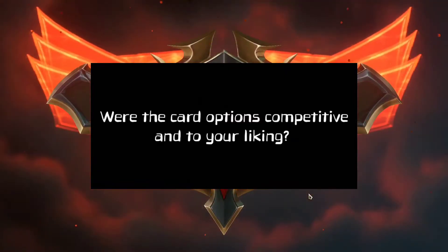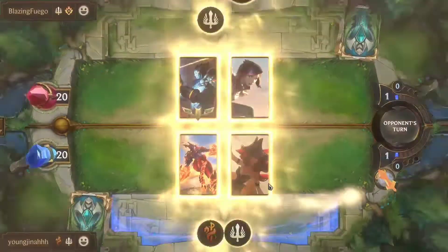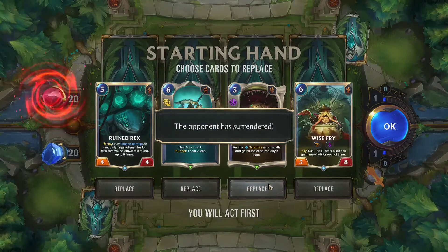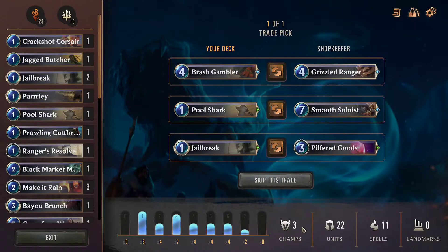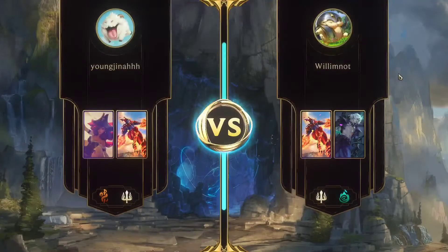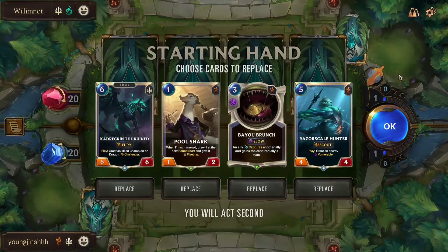Were the card options competitive and to your liking? The card options changed from my experiences — like every time I played Expeditions, I'm pretty sure I had different cards. Although I've realized that you can only pick from so many. They only have so many options and they try to make them relevant and competitive. To my liking, I would have wished there were more Shadow Isles cards because I'm a fan of that region the most.